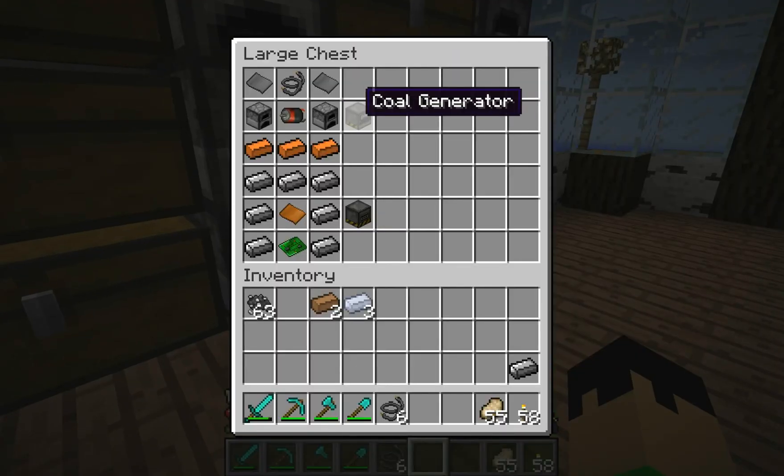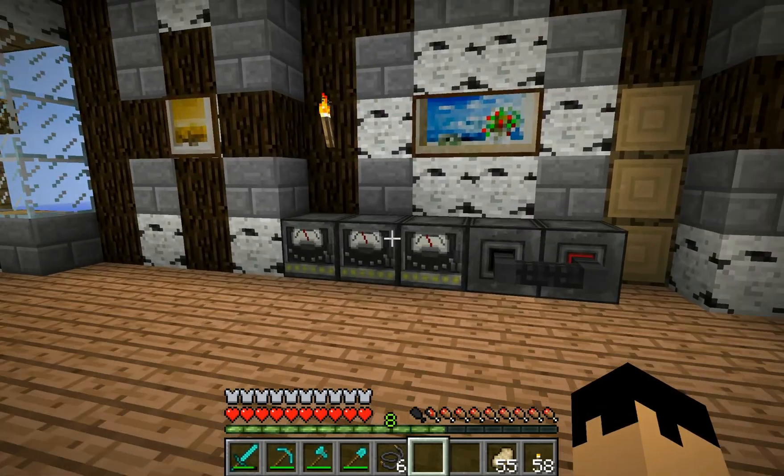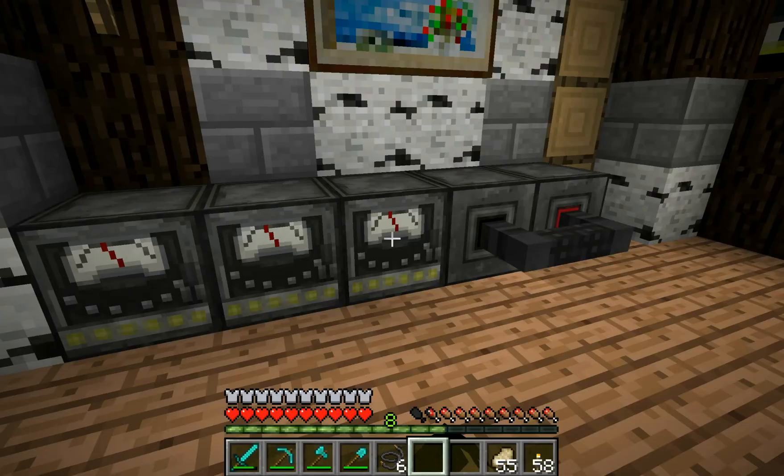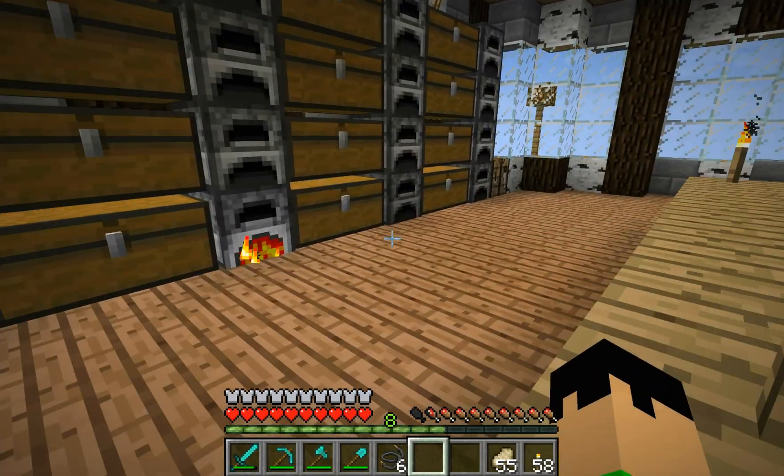Next we have the coal generator: 2 furnaces, a motor, a copper wire, 2 steel plates, and 3 bronze will make a coal generator. I have 3 of these right here to make power for my battery box and electric furnace.